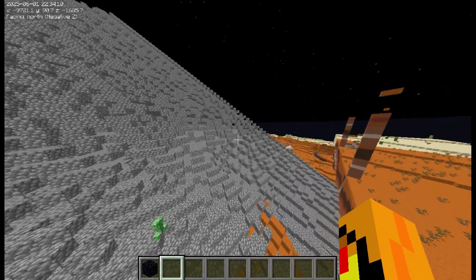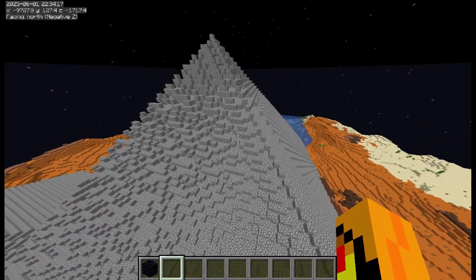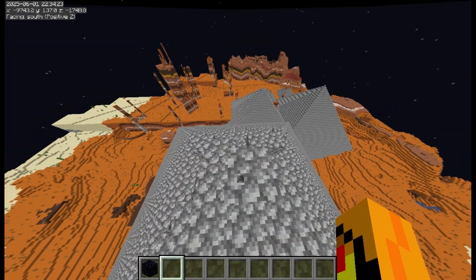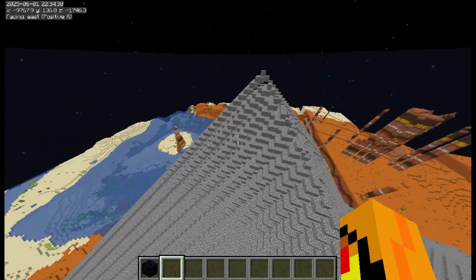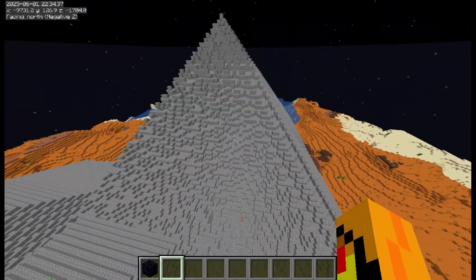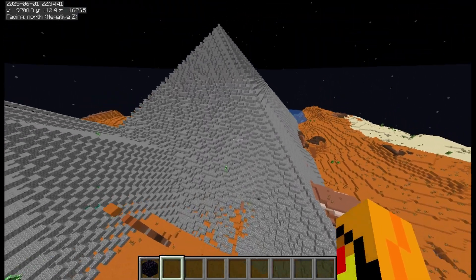Currently it's just a simple 3D automata and it doesn't actually have anything to do with water and lava, so this cobblestone could be replaced by pretty much any block. Which means that this could be used for more than simply just lava casting. It's just fun to mess around with 3D automata because it creates such chaotic and fascinating results.